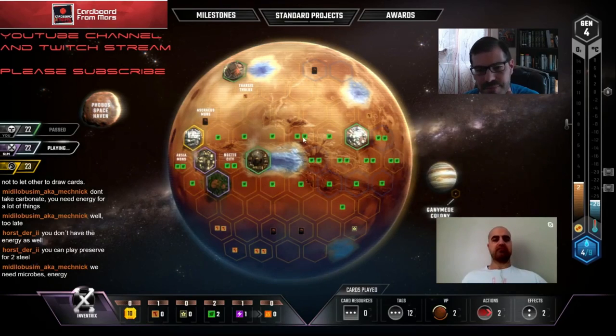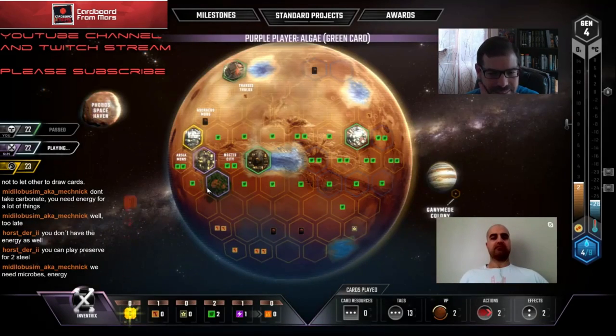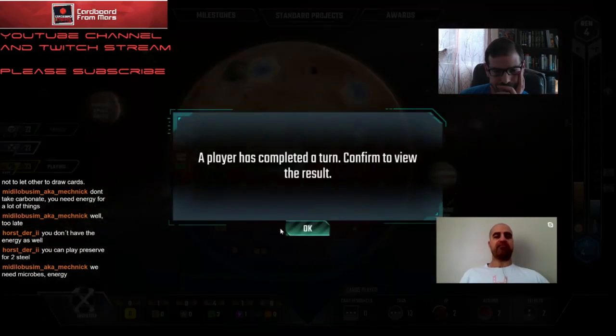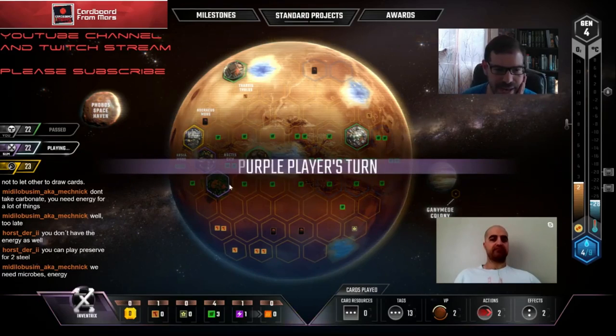If we end up getting Capital I think it might be worth dropping it here for the plants. Obviously it's better surrounded by ocean tiles. Those oceans always get played - not if you play Capital right there. Another thing that would be brutal for the Inventrix player is to drop a city right here - there'd basically be one safe spot for their plants. It would force him to buy a city somewhere else.